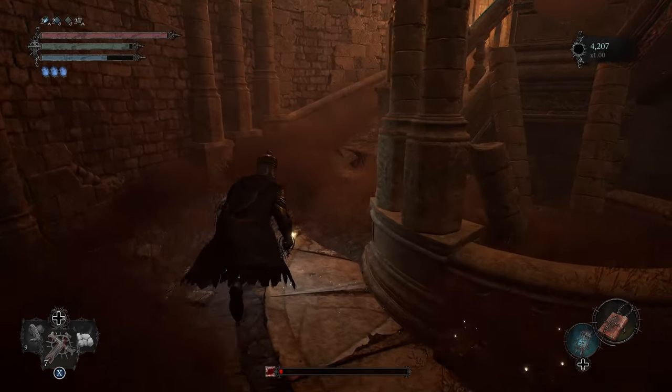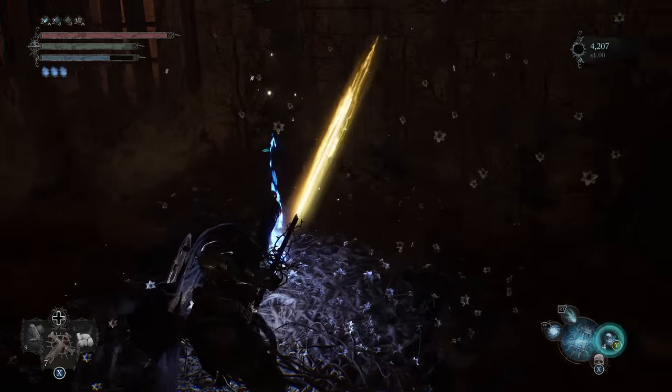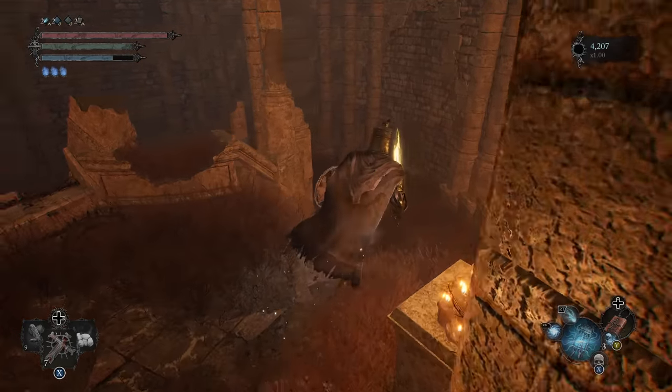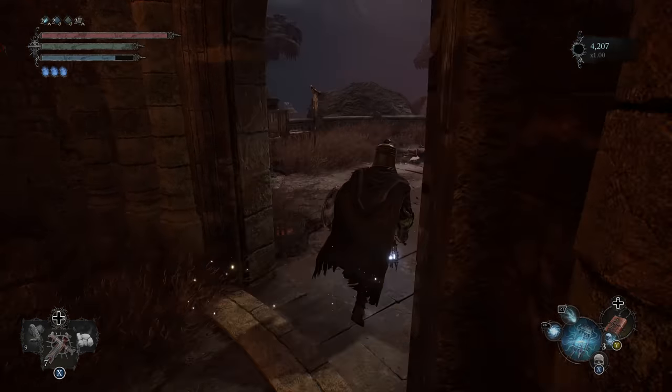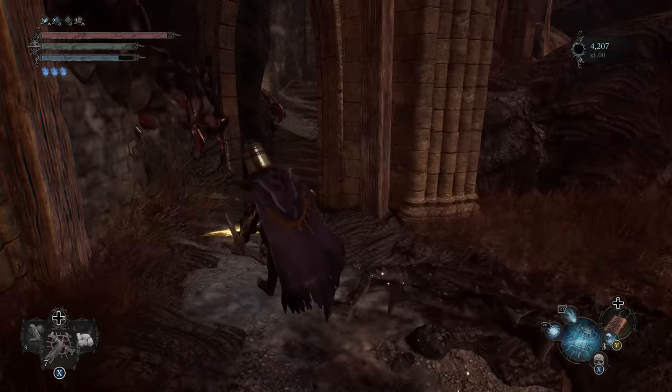We're going to go inside of here first. Plant a seed right here. I know we're not very far from the base, but this is like the first entrance to the castle, so it's really worth it to have a seed for that spot — it's a really good restart location. I don't know where the dog went, maybe it's up ahead.